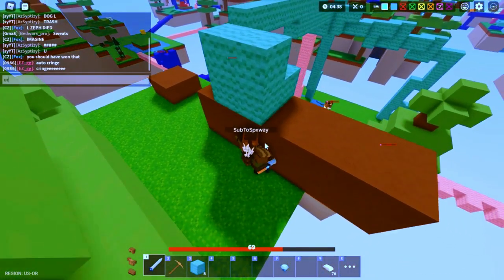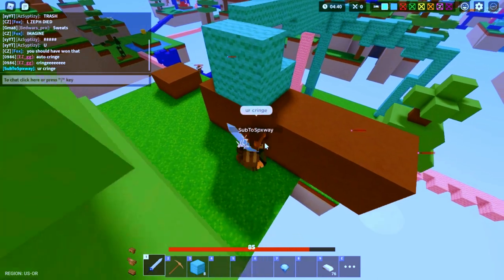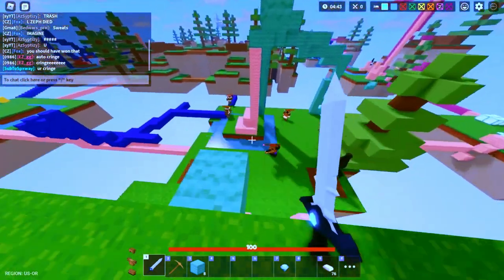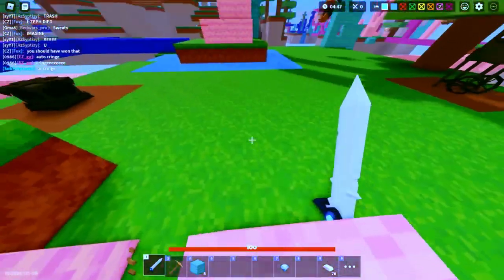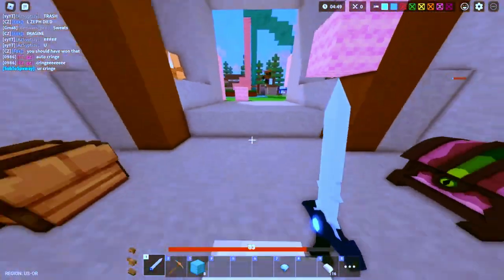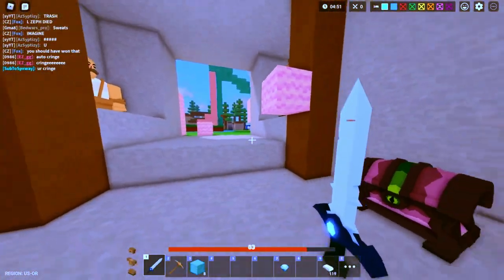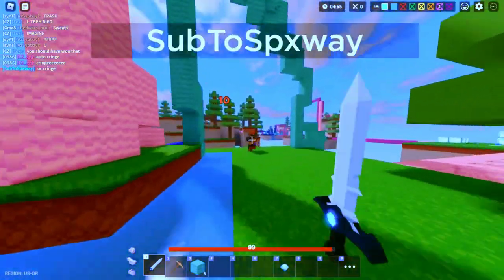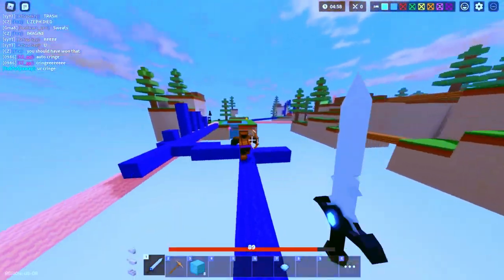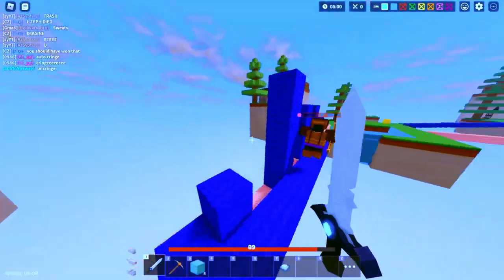In December of 2021, with Christmas drawing nearer, EZ.GG decided to release some Christmas-themed updates. To start, they released the Freya kit — an ice warrior that has a sword that freezes people, purchasable for four emeralds. Seven days after Freya, Bedwars added hang gliders. I don't see why they did this in December, but it was a very cool update and installed a new edition of trolling in the game.